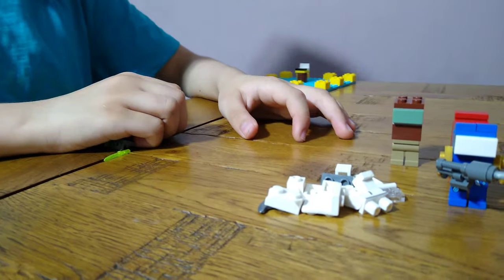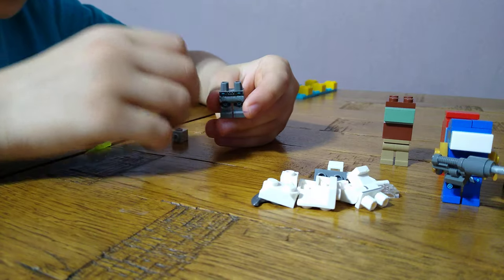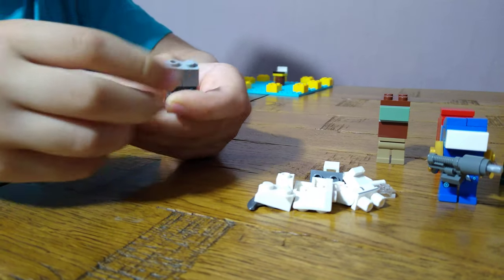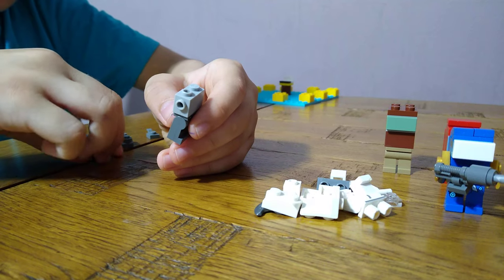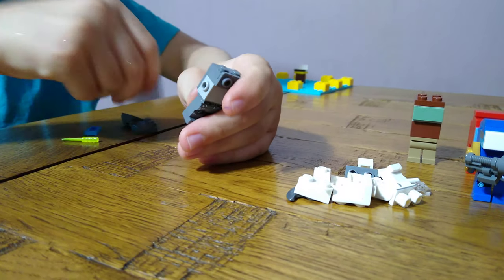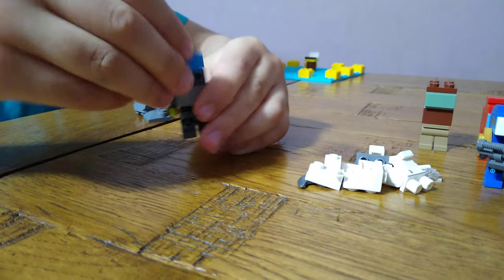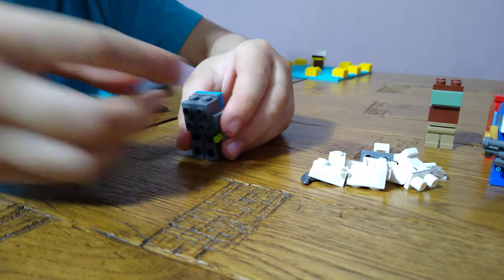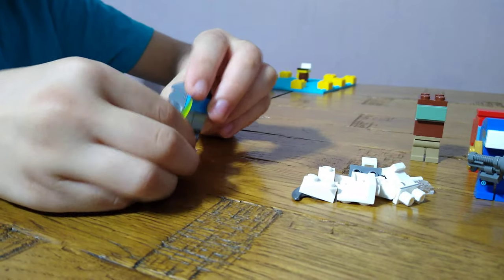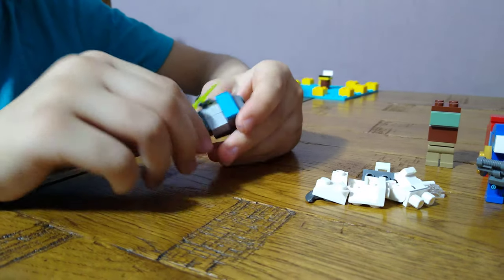Now let's move on to imposter gray. We're going to need gray legs. This time just put a regular brick on with one hole. Get one of these again, and then put a knife in his hand. For the visor, a blue visor, and then the only difference is these pieces, and then the backpack. Here we have imposter gray. I really love imposter gray, but he's actually not in the game - I wish he was because he looks great.